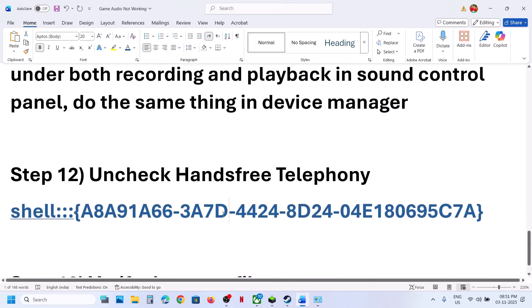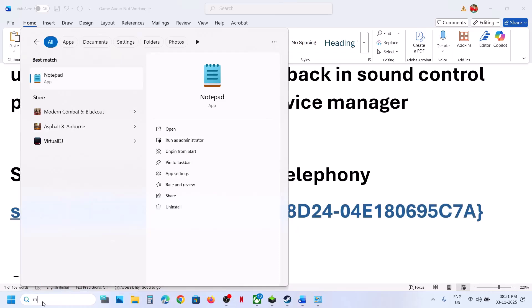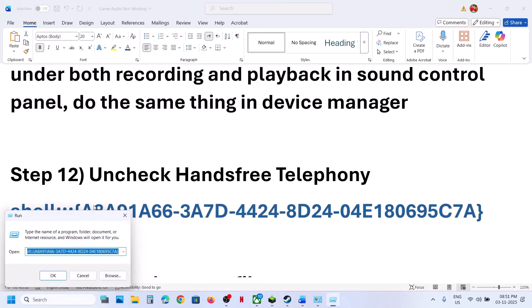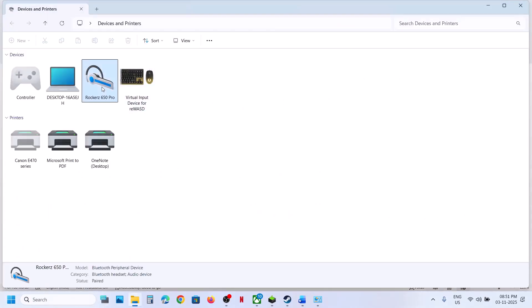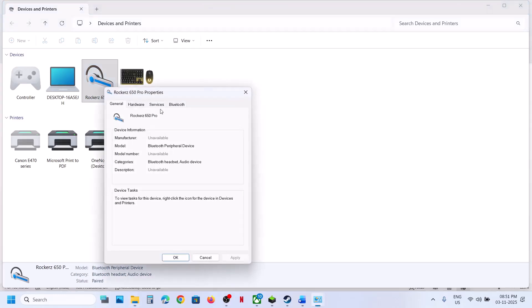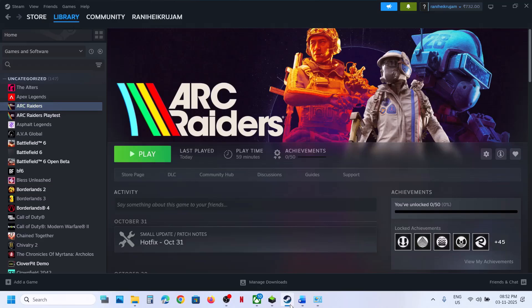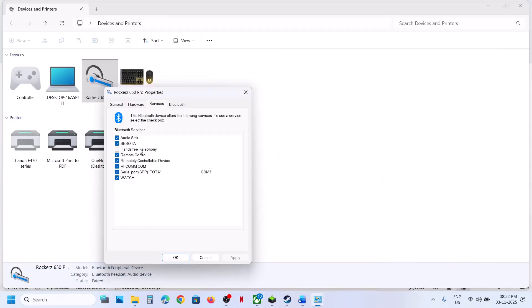The next step is to uncheck hands-free telephony. Type 'run' in the Windows search box, open Run, and paste the command provided in the video description. Click OK. Find your headphone or speaker, right-click, go to Properties, then Services, and uncheck hands-free telephony if it is checked. Hit Apply, click OK, and relaunch the game. You can re-enable it once you are done playing.